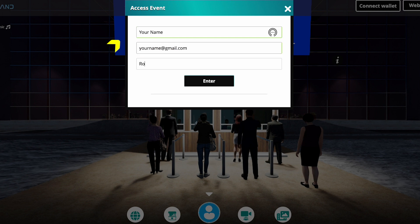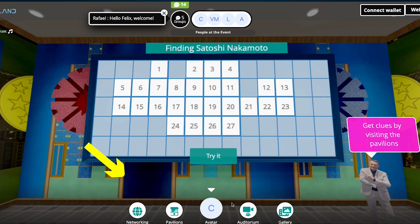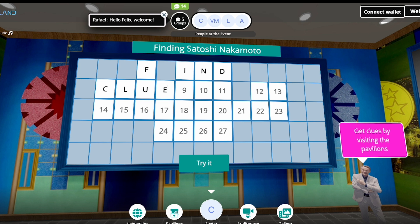Enter the Moon Smart Venue in Evland and register. Click on the networking icon, click on Satoshi Game and you can start playing.